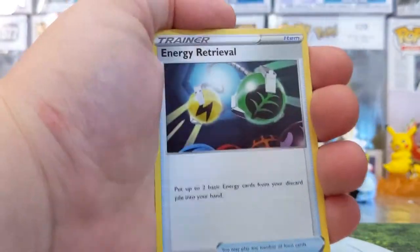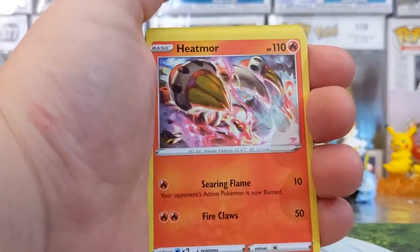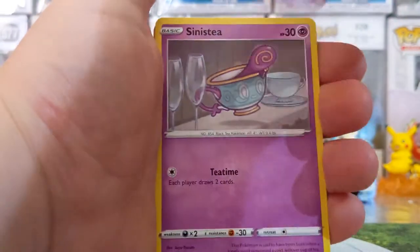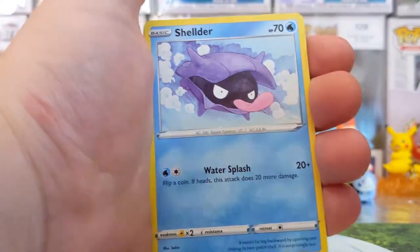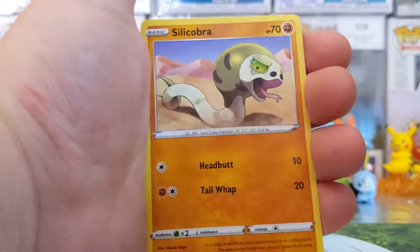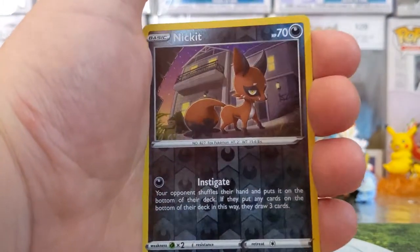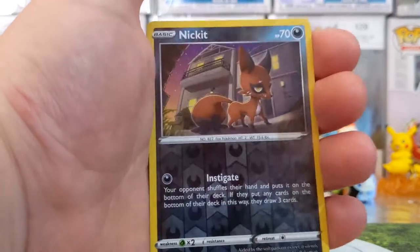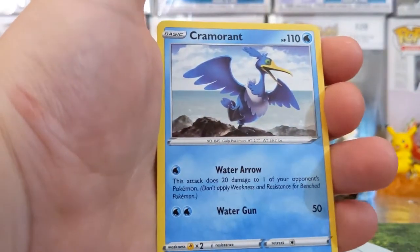Starting off we've got Fire Energy, Energy Retrieval, Ferrothorn, Heatmor, Sinistea, Wooloo, a Shellos, a Toxicroak, a Croagunk, a Silicobra, a Nickit. Reverse — well, that's not a rare, that's a Reverse Common. And for our final card, we've got a Cormorant Regular Rare.